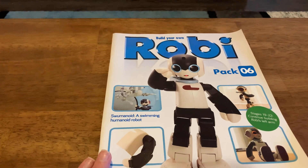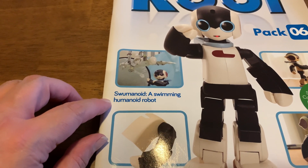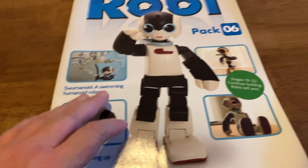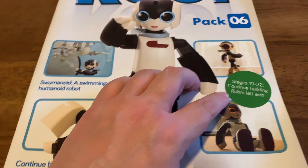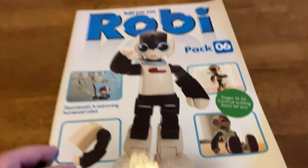So this is pack six and we've got a swimming humanoid robot — that'd be interesting. Continuing building up Robie's body obviously. Stages 19 through 22, continuing to build Robie's left arm.